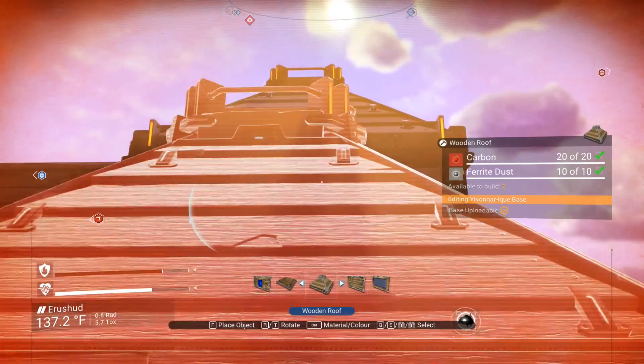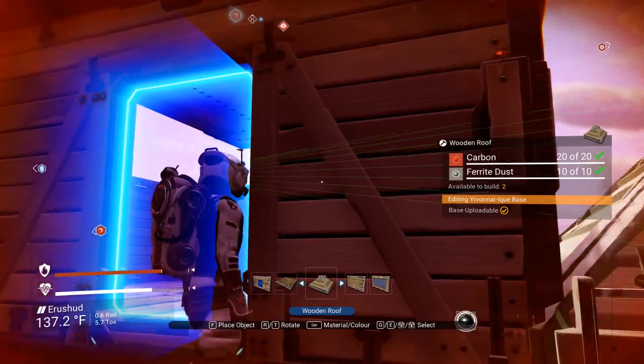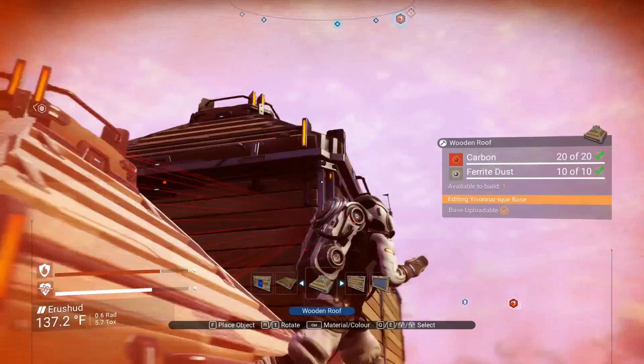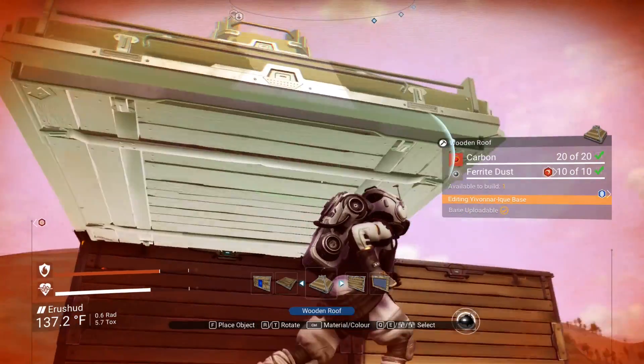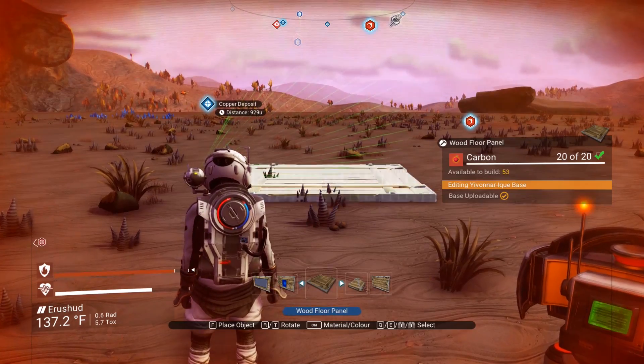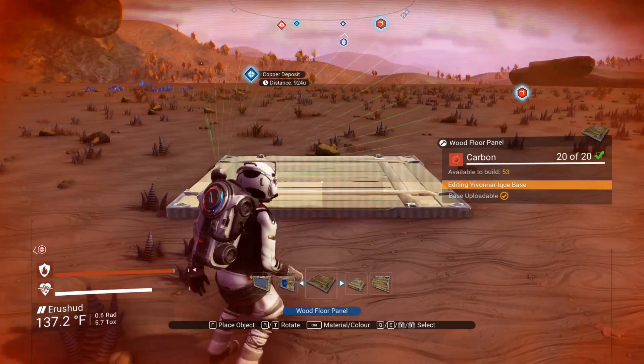Claiming a base basically makes the land around it yours so that other players can't destroy or mess with it. This allows you to build freely without having to worry about other players coming along and doing something nefarious to it. It also allows you to see where your base is, which means you can return to it later.